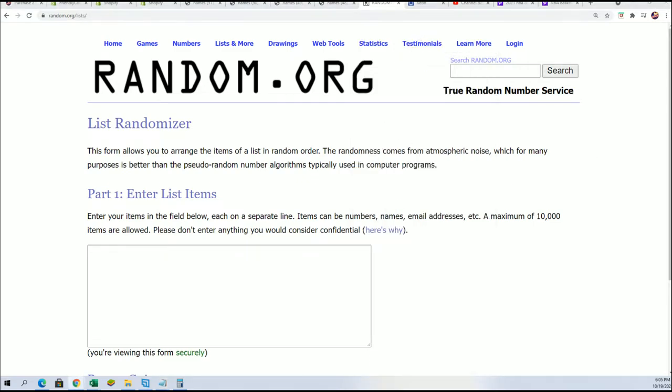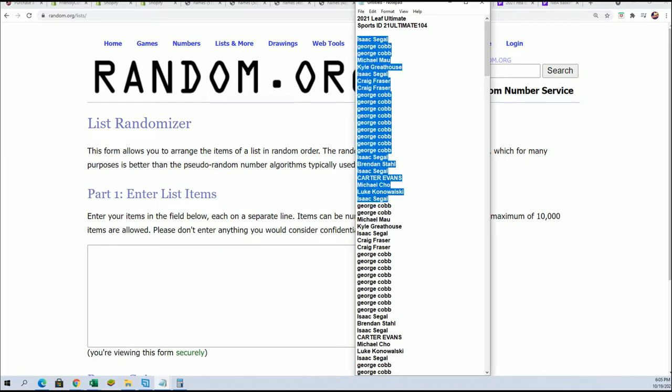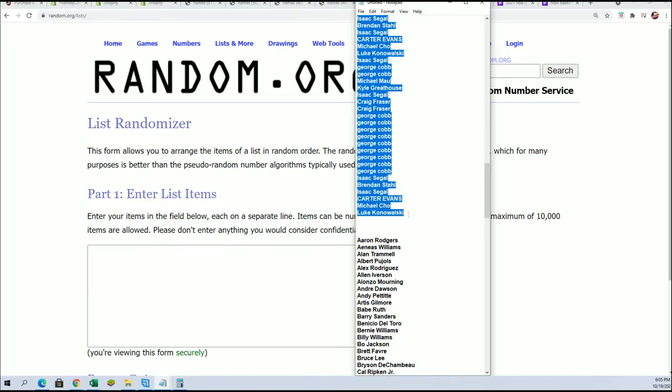If your clock says big hit 30, it's working fine. No need to make any adjustments.